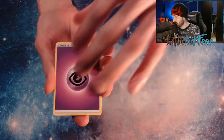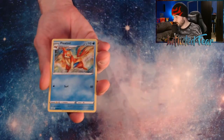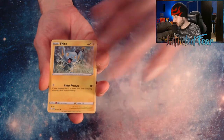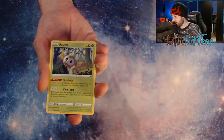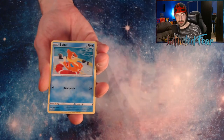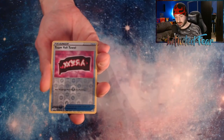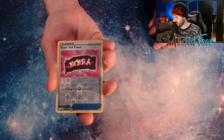And a Rillaboom Holo. We have Energy, Thwacky, Gym Trainer, Floatel, a Shinx, Nickit, and a Rowlet. A Trapinch. And a Boazelle. And a Team Yell Towel Reverse. I haven't pulled a shiny from this one yet.